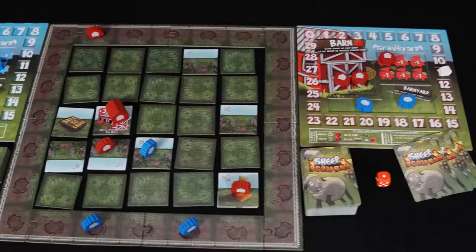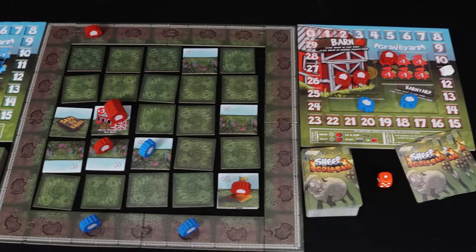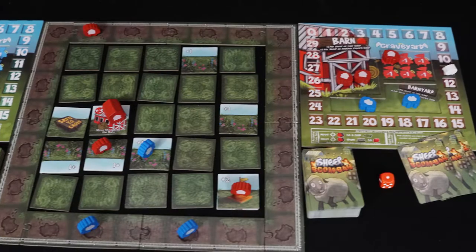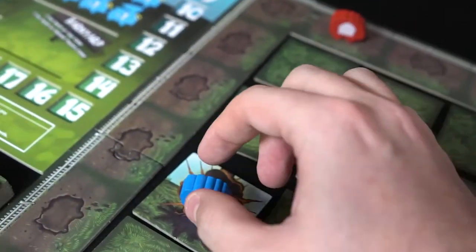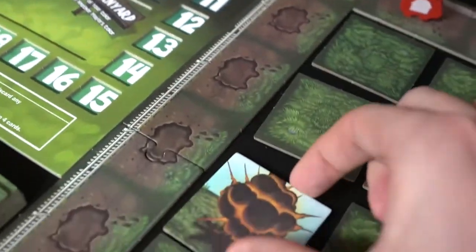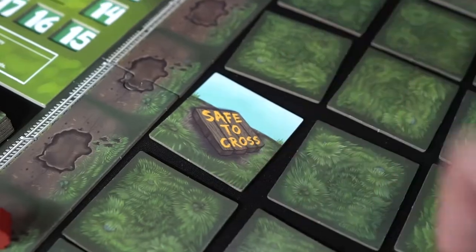Hey guys, welcome back to the Unfiltered Gamer board game review for the game Sheep Boom Baa by One Day West Games. It plays two to four players, takes about 20 to 30 minutes, and is for ages eight and up. In Sheep Boom Baa, you're going to be playing as farmers herding sheep into a barn, but you have to be aware of landmines as you're trying to achieve victory.